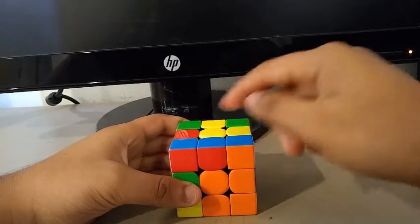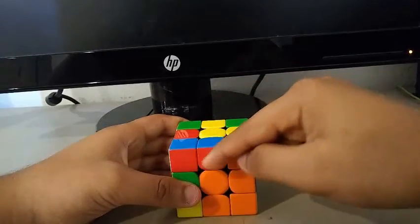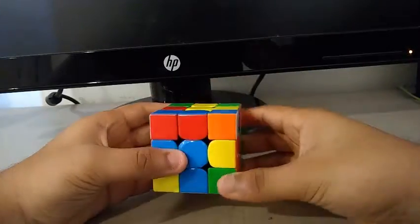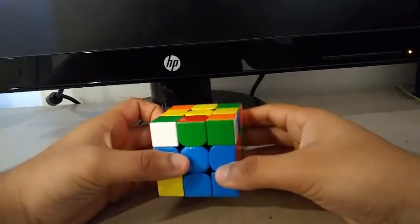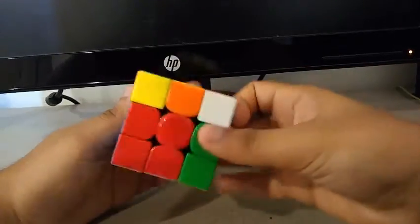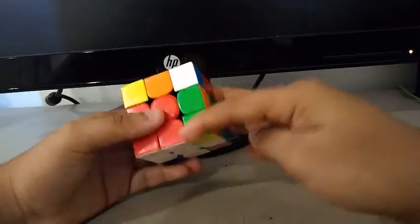For the first pair, I immediately saw the blue and red. So I did a U prime, Y, and inserted it. For the second pair, I saw the red and green. So I did a U prime and another Y, and descended like this.